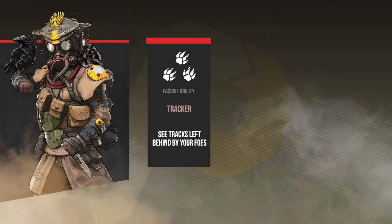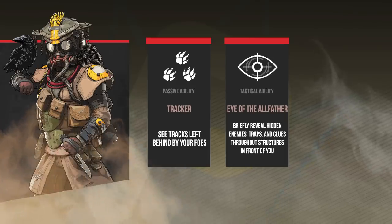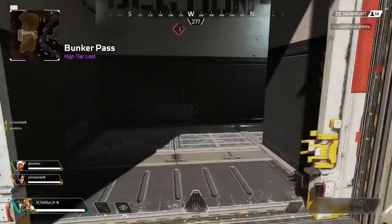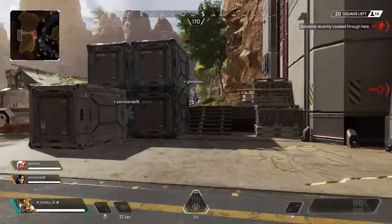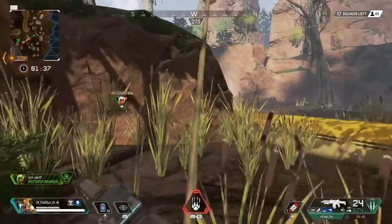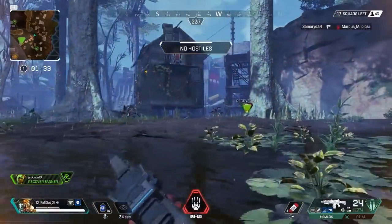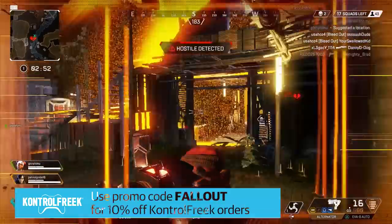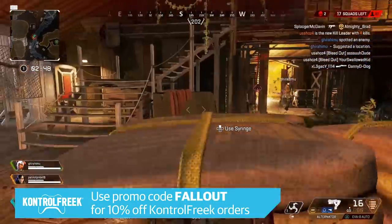Bloodhound's tactical ability is Eye of the Allfather — reveal hidden enemies, traps, and clues throughout structures in front of you. That's a lot of fancy talk for what basically boils down to a human-detecting EMP that you blast out in front of you. Keep in mind, Eye of the Allfather does not go in a 360-degree radius. Whichever way you're facing, that's the way the EMP is going to go out, and that is the direction you'll be able to see in. The effect is brief, but it goes through walls and buildings, making it pretty damn handy.